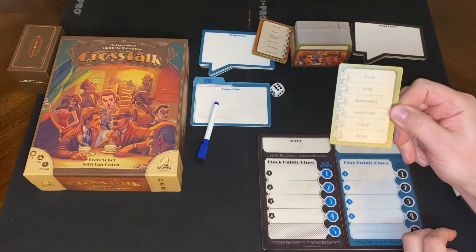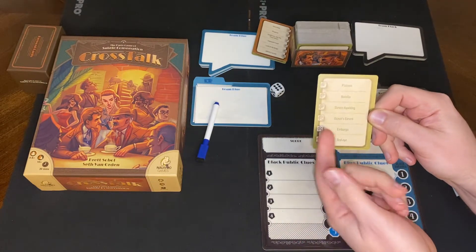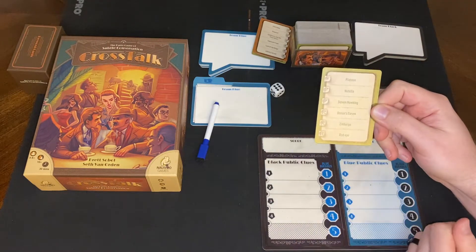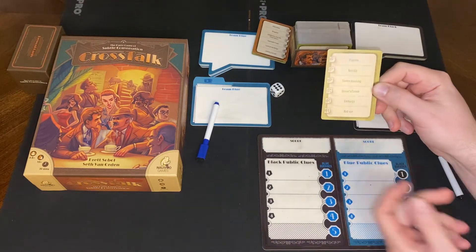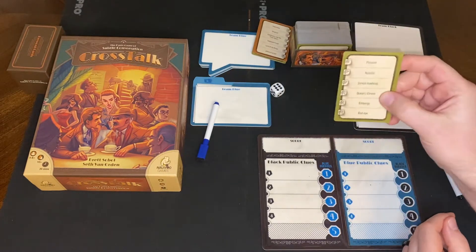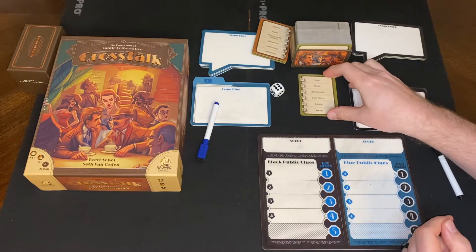So the captain's gonna look at this card. They're gonna select whatever they want to agree on, or if they don't agree on any of these they roll a die and whatever comes up, that's the word you're stuck with — so try to agree. Let's say they picked Ocean's Eleven. Maybe they're movie fans. They're gonna pick Ocean's Eleven, and only the captains know the word that they picked.